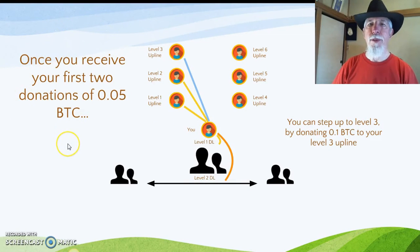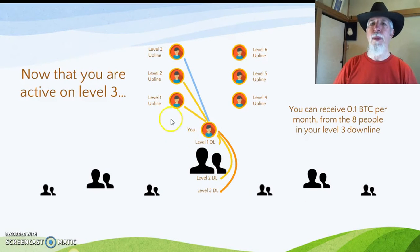Once you receive your first two donations of 0.05 BTC, you can step up to Level 3 by donating 0.05 BTC to your Level 3 upline. Now that you are active on Level 3, you can receive 0.05 BTC per month from the eight people in your Level 3 downline.